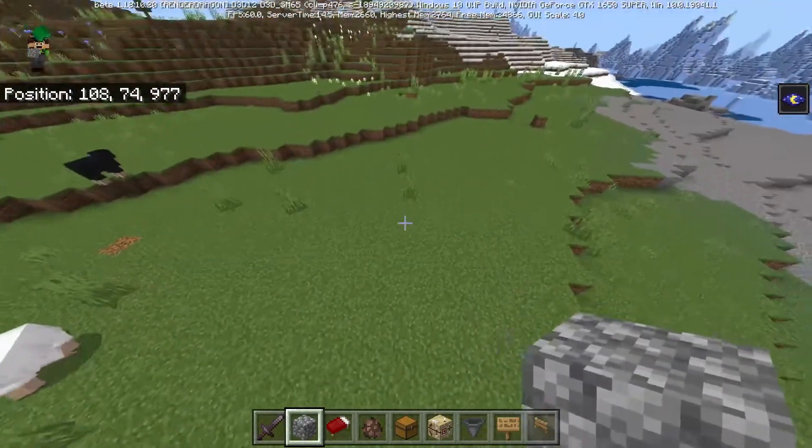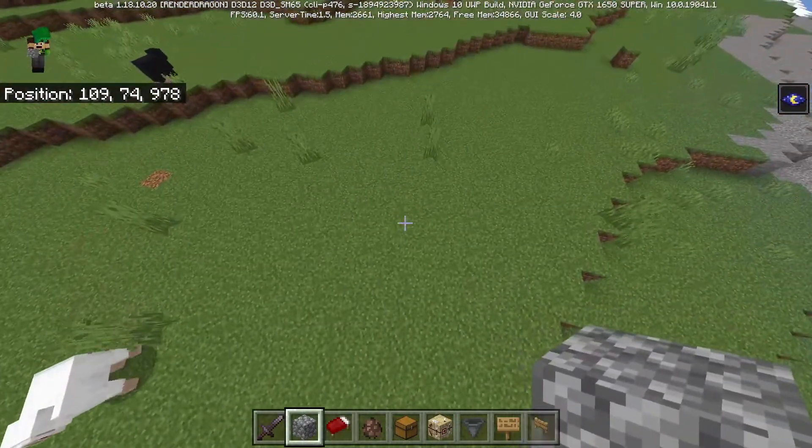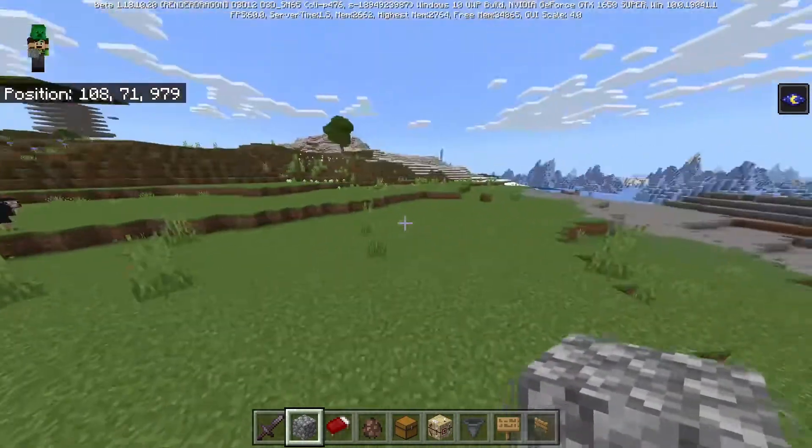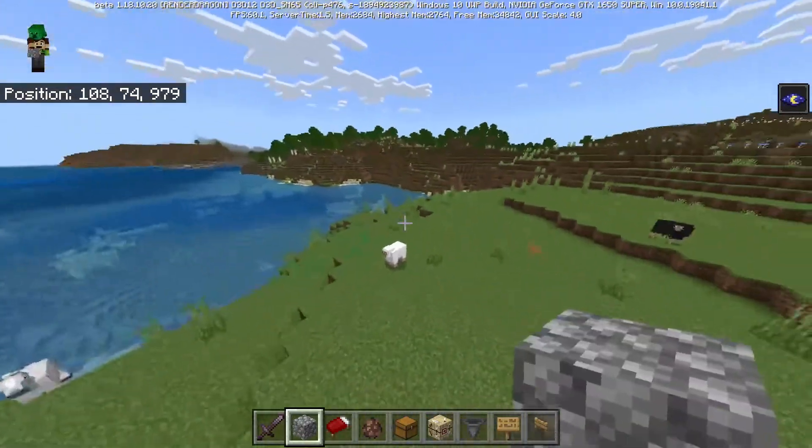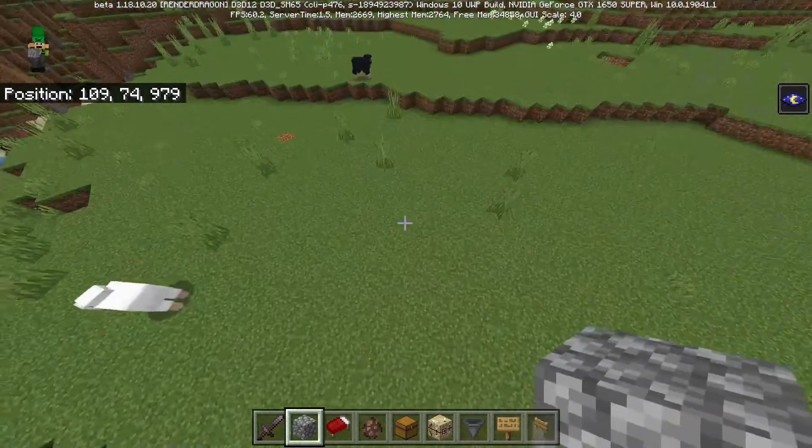Without further ado, let's get straight into the video. The first thing you guys are going to want to do is find the location where you want to build this farm. You're going to want to make sure that the farm is at least 150 blocks away in all directions from any villagers or villages, as if not, this farm will not work.